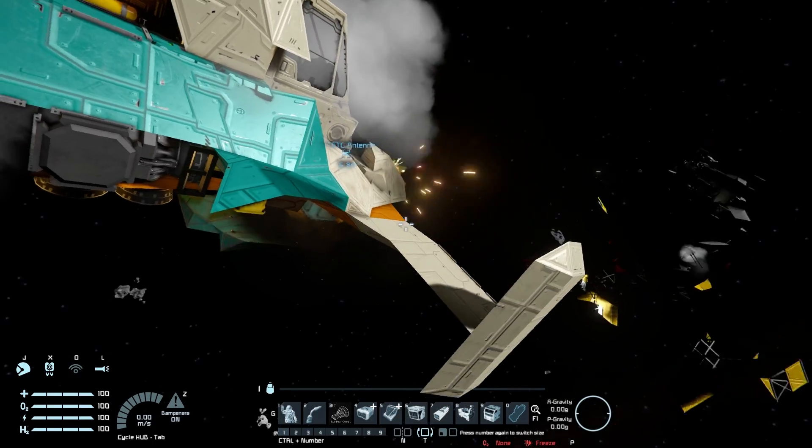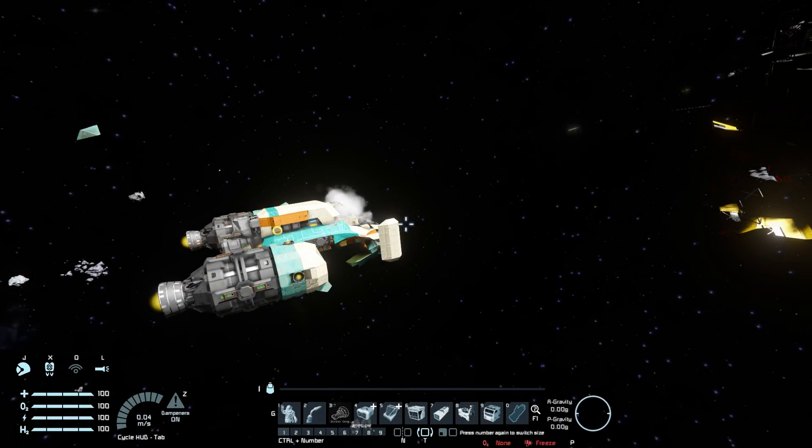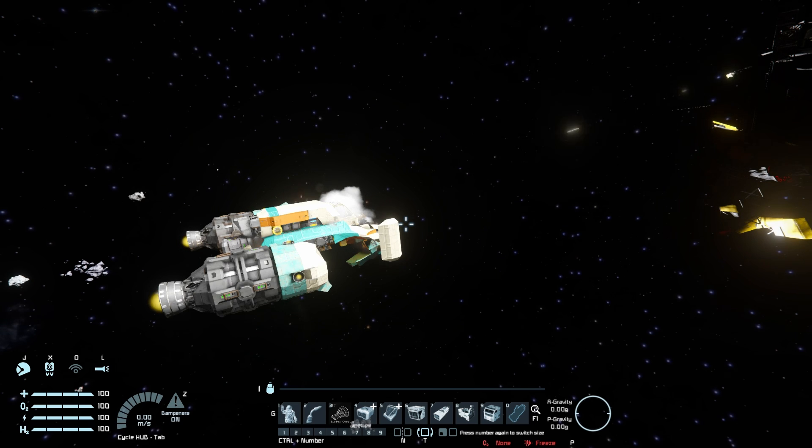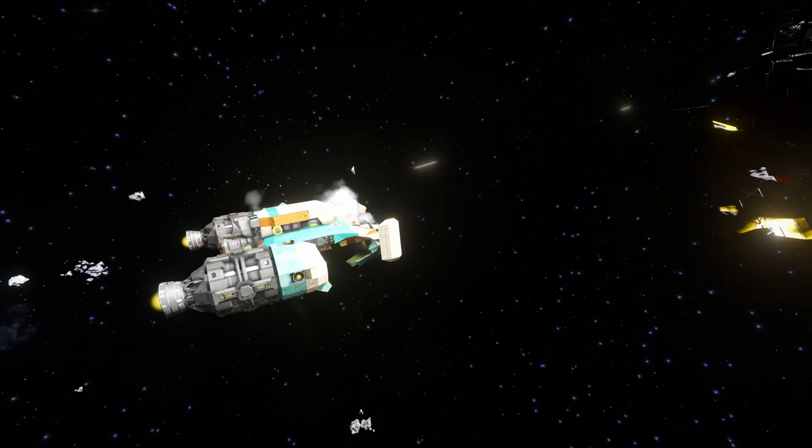That is how the UI works in combat and flying around — what it does and how it engages with the whole system of Space Engineers. It's fantastic how it's all been set up. Now I'm going to end this video by going through all the other cockpits to showcase how this HUD looks on them.